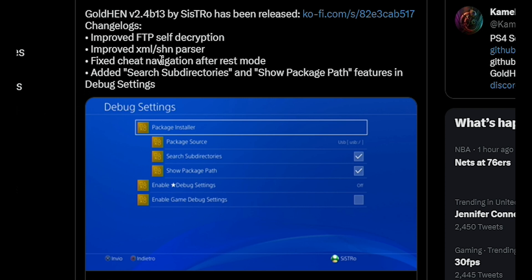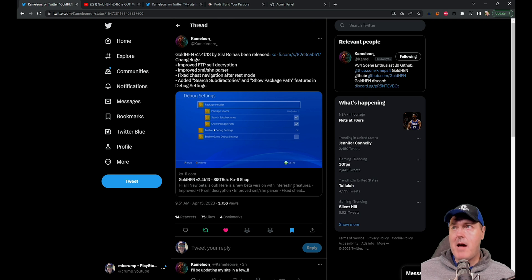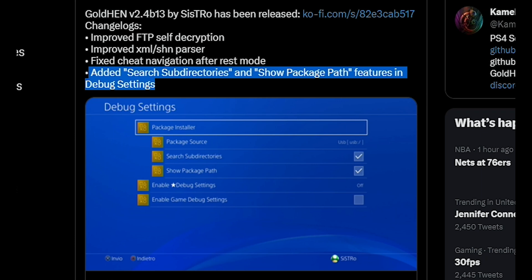Next up, it says fixed cheat navigation after rest mode. This was a problem I found in beta 5 — if you went into rest mode, it didn't come back out gracefully. A lot of the time I had to restart my PlayStation 4 completely when coming out of rest mode.